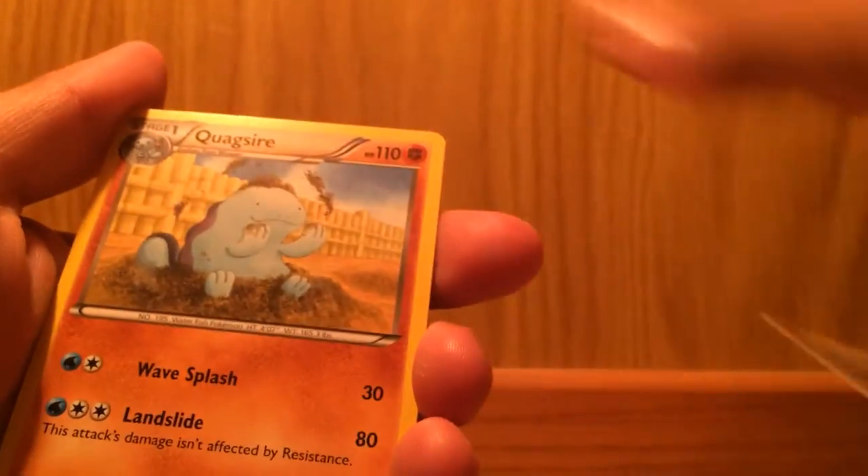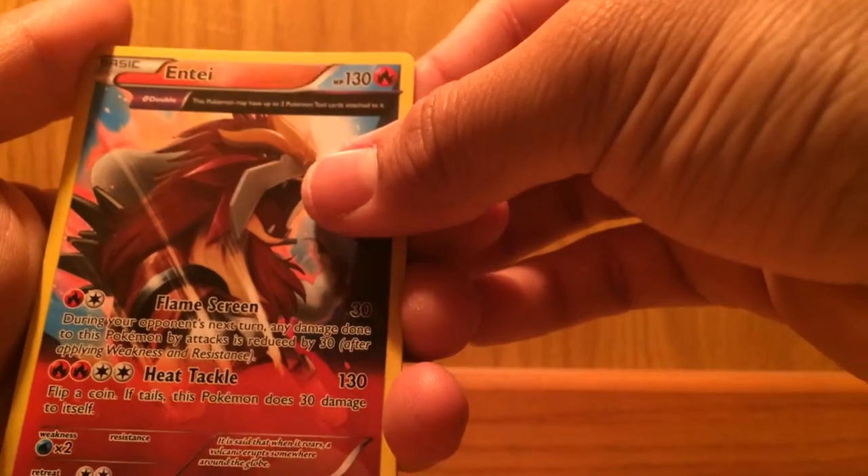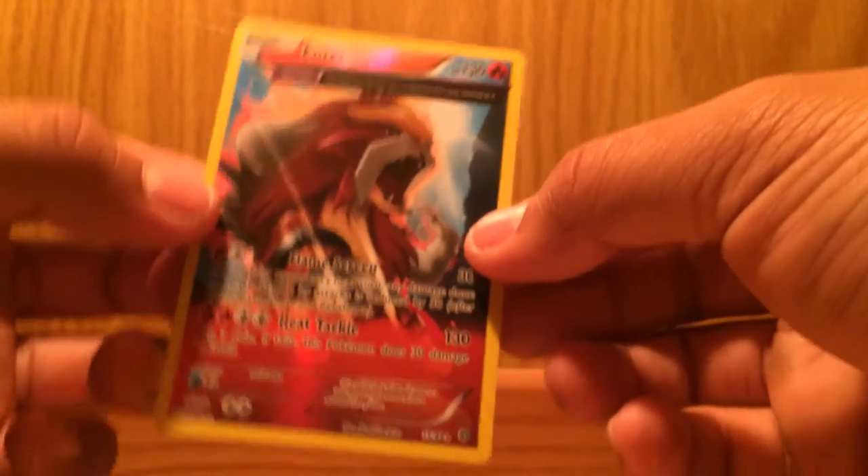Here we go again — I have three more with this one. One, two, three — don't mess up the card trick. Area Dose, Energy Recycler, Whismur, Ralts, Gulpin, Eevee, Quagsire, Combee — nice — and another Vileplume Ancient Trait! Why do I keep getting that?! I know, it's my third one. Two more packs guys, come on — we can do this. A Sceptile floor would be really nice.